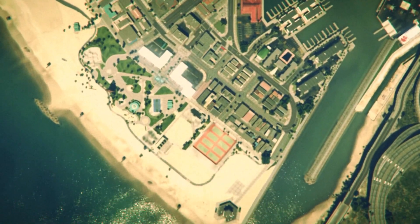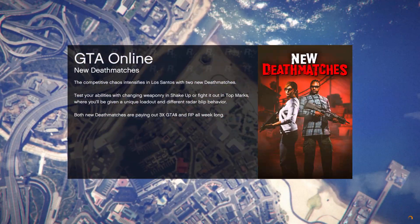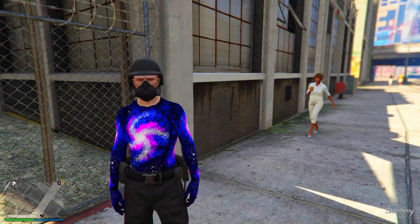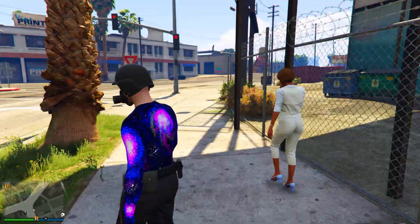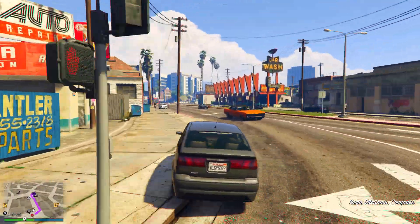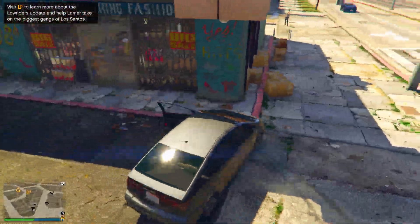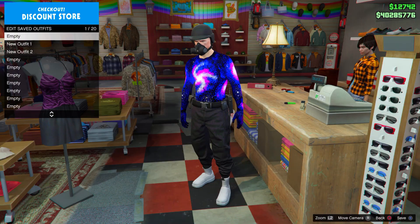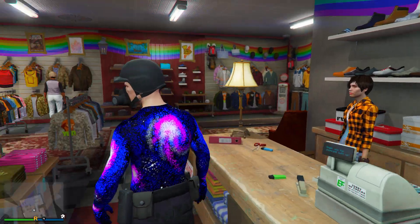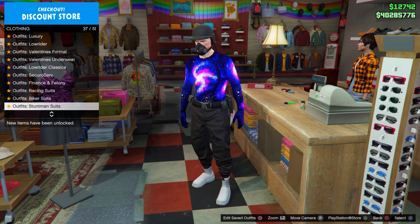Once you're in Story Mode, go ahead and start up a new Invite Only session. When you're back in an online session, make your way over to any Ammunition store or Clothing store on the map, then save the outfit you're wearing so you don't lose it.